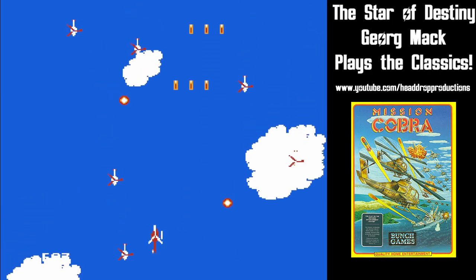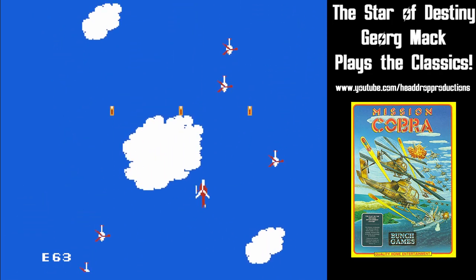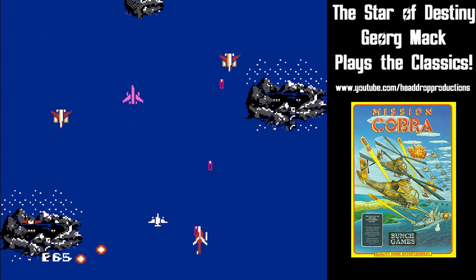Occasionally enemies will drop a power-up. One of these is an energy cell that increases your energy level by 10 points. Another is a reservoir that sets your energy level to 66.